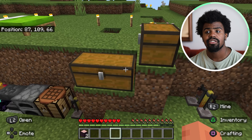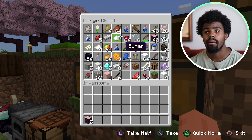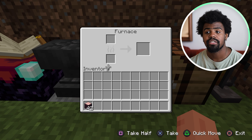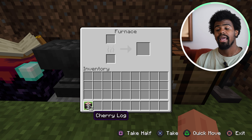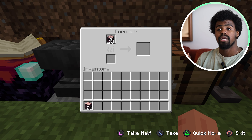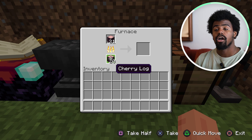I think I actually have some in this chest already, so I'm going to go ahead and open that up. I have some wood blocks here that I've collected already. So I'm going to open up my furnace and I'm going to take half the stack by hitting triangle and move that to the top. The other half I'm just going to place on the bottom and that's going to become our charcoal.